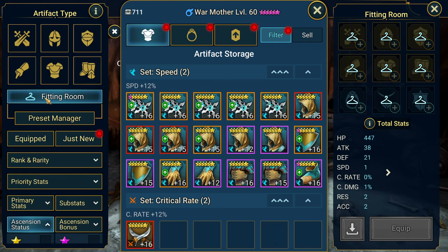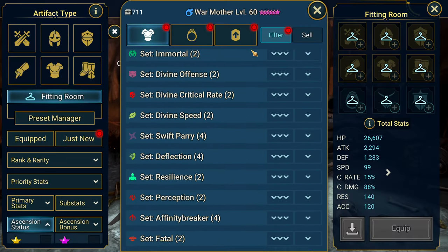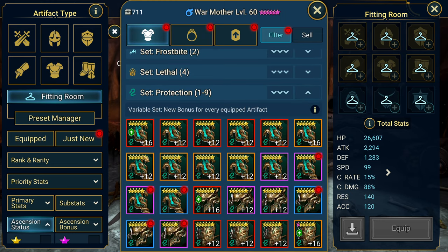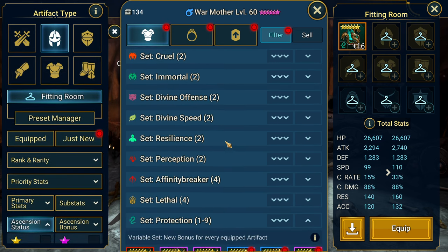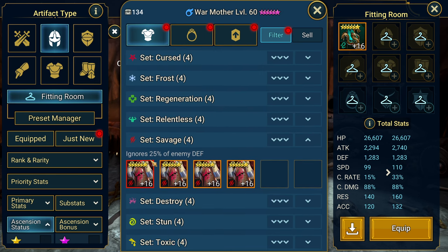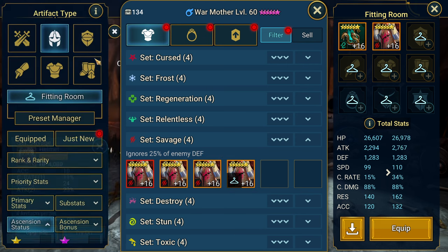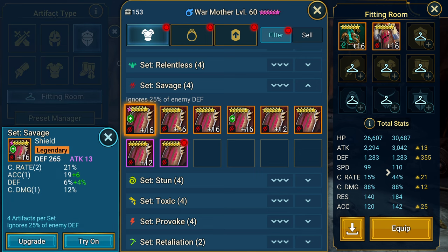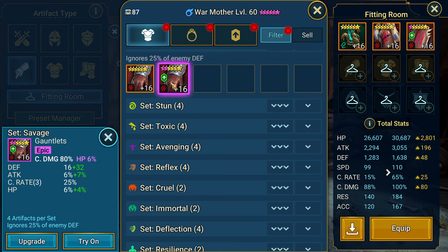So let's go ahead and throw these on here. We have this protection piece getting some speed, crit rate, and attack percentage with accuracy. For the helmet we're going to go Savage — Savage is going to be cool because you can ignore 25% of enemy defense. I don't think bombs really benefit too much from that, if at all. I think this is just for direct damage — but somebody correct me if I'm wrong. I think bombs naturally already ignore defense, but I'm not a bomb user.